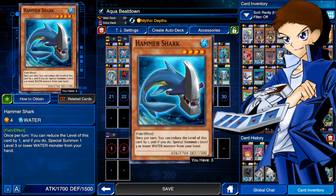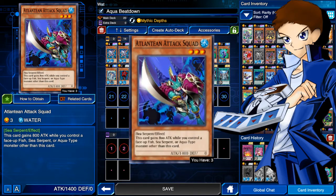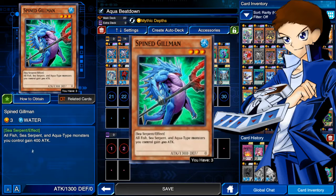You can flood the field and get three monsters out pretty easily. We run two Atlantean Attack Squads — level three, 1400 attack, zero defense. While you control a face-up sea serpent, aqua, or fish monster, this card gains 800 attack, which is pretty much always going to trigger. Then we run two Spine Gillmans — all fish, sea serpent, and aqua-type monsters you control gain 400 attack. He's just another power-up booster. The point of this deck is beatdown: power everything up and beat over your opponent.